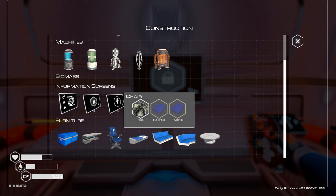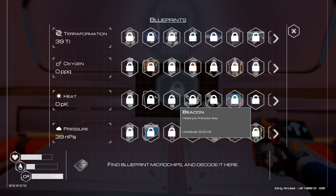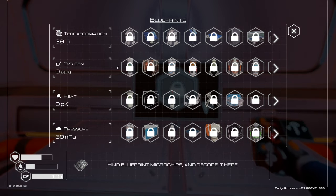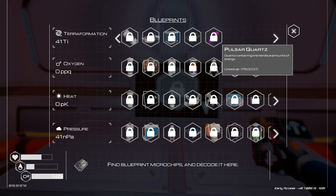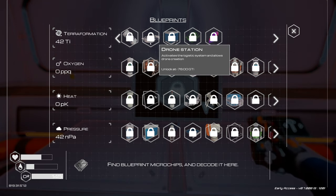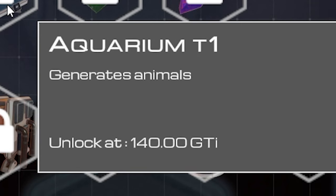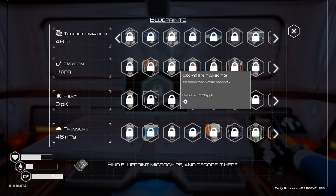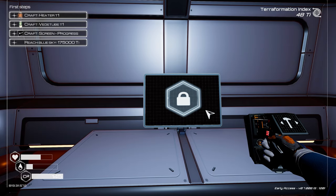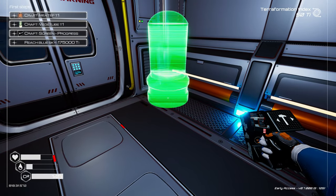I don't have any fabric and have no idea where to get it. Opening the blueprint screen — whoa, there is a lot more stuff here on the terraformation tree. There's aquarium stuff and drone content — that's the new update, way at the end requiring 140 GTi. For now it's asking me to craft a heater and a veggie tube, which I can make and place inside.